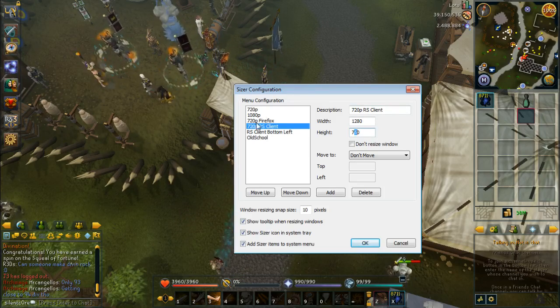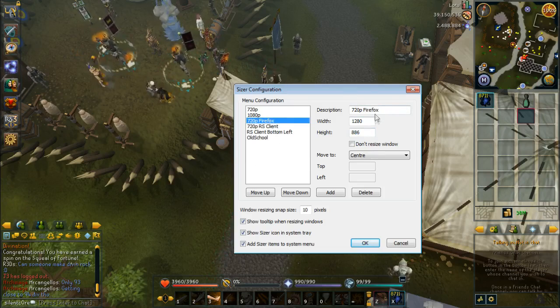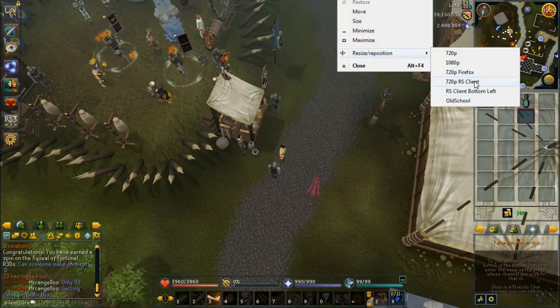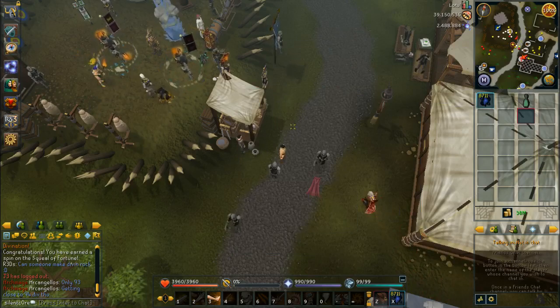I've also got some presets for if I'm using Firefox, because I've got toolbars on my Firefox, just to take those into consideration. These work awesome — all I have to do is before I start the client, I start up this program, then go here, click on RS client, and it resizes it for me. It's just a really easy job.